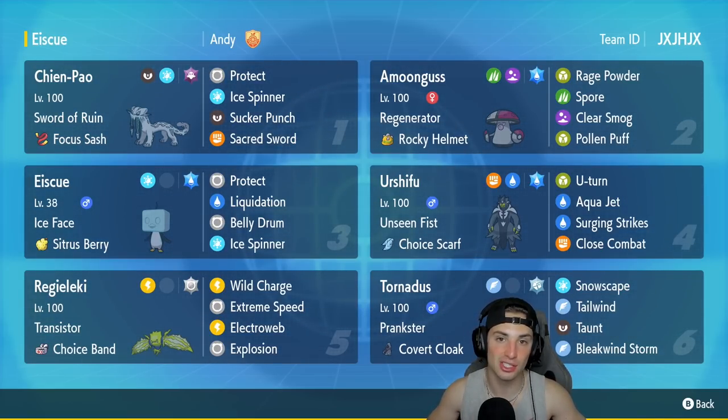The main concept behind Eiscue is its ability Ice Face: when hit with a physical attack for the first time it will knock off its ice face and take no damage, similar to Mimikyu's Disguise. The cool part is if it's already lost its ice face and you set up hail or a snowstorm, its ice face comes back and it can eat another physical attack. We have Tornadus to pair with Snowscape to constantly refresh that ice face and try to set up a belly drum.